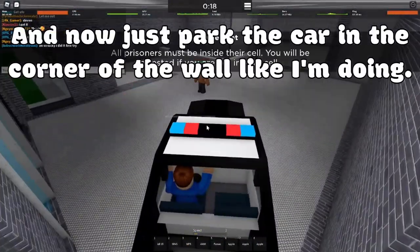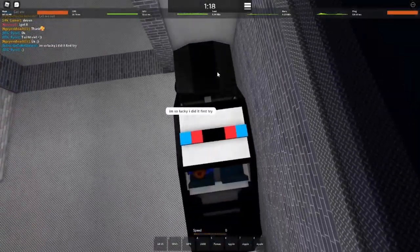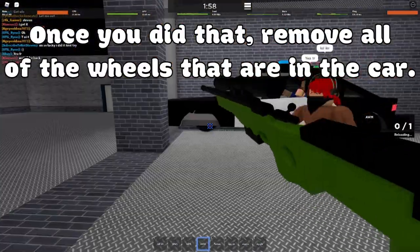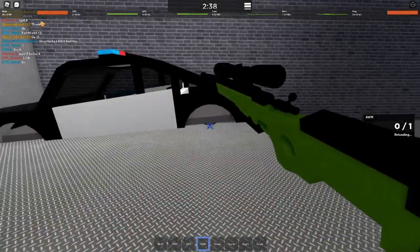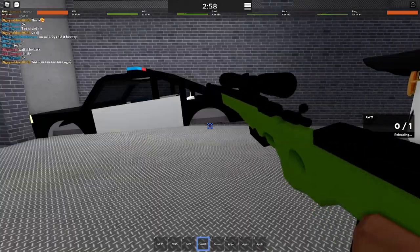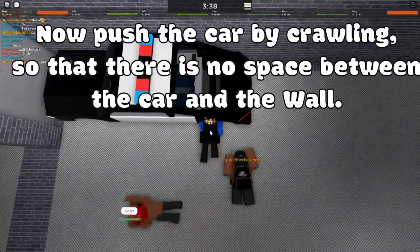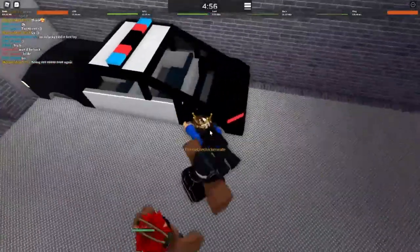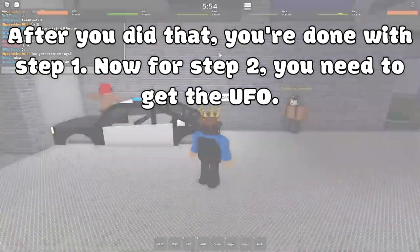Now just park the car in the corner of the wall just like I'm doing. Once you did that, remove all of the wheels that are in the car. Now push the car by crawling so that there is no space between the car and the wall. Like this. After you did that, you're done with step 1.